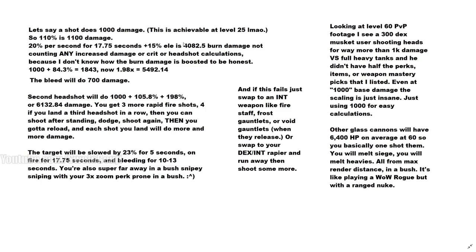Adding the 84% damage increase plus crit to the base 1000 shot brings it to 5,492 damage on the first headshot. The bleed adds another 700 damage over 10-13 seconds. The second headshot then does around 6,000 damage. At level 60 with max gear score you'll do more than 1,000 base damage, so these numbers scale up dramatically. I wouldn't be surprised if this one-shots people at max gear.